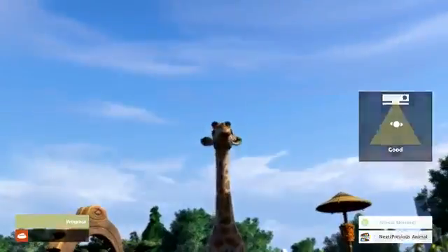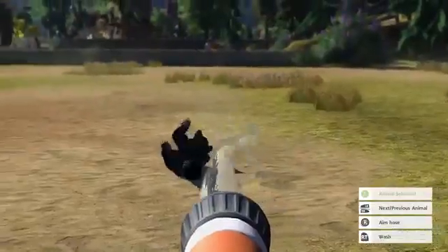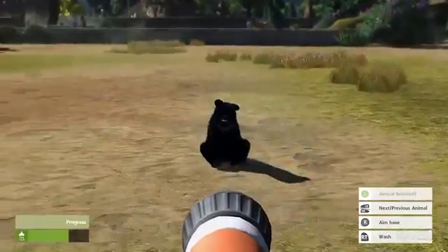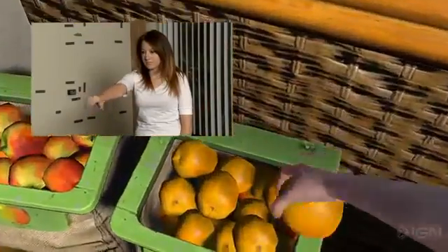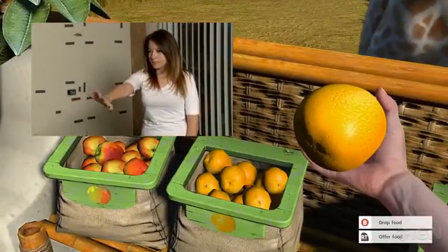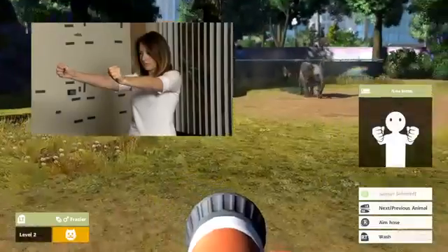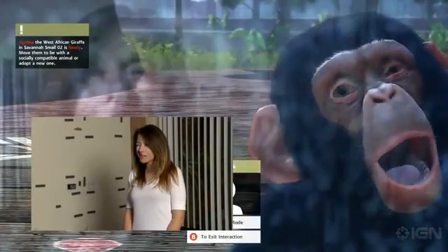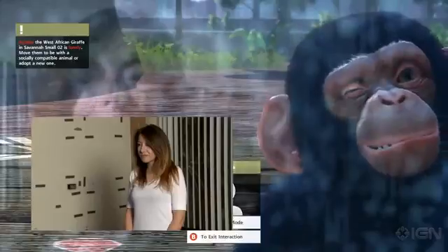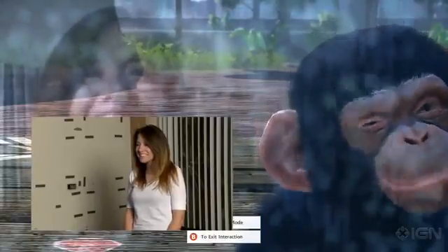Again though, nothing is more important than the animals, and in theory, Kinect offers new ways to play with them and build your zoo. They're a disappointment. Kinect interactions only work for specific animals, and the camera didn't always pick up my movements when trying to feed or wash my animals. At least the facial recognition is incredible when it works. I loved playing with my baby chimps, but it's always faster and easier to use the controller.